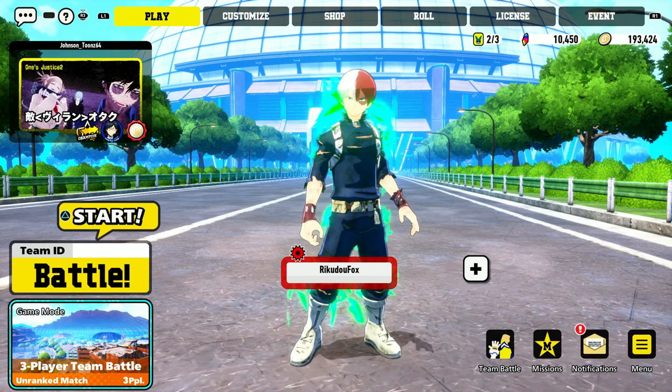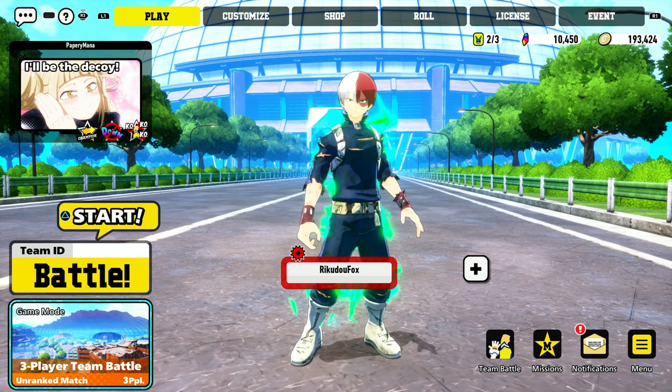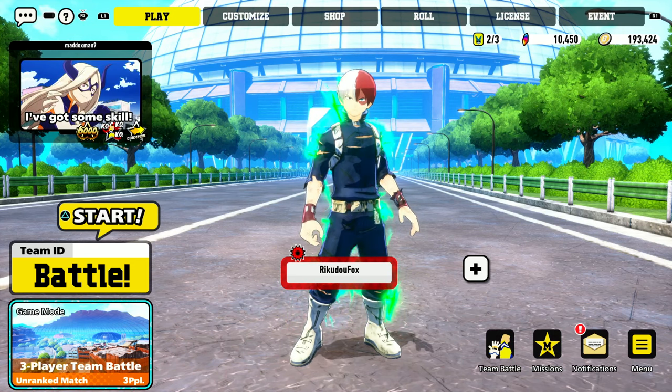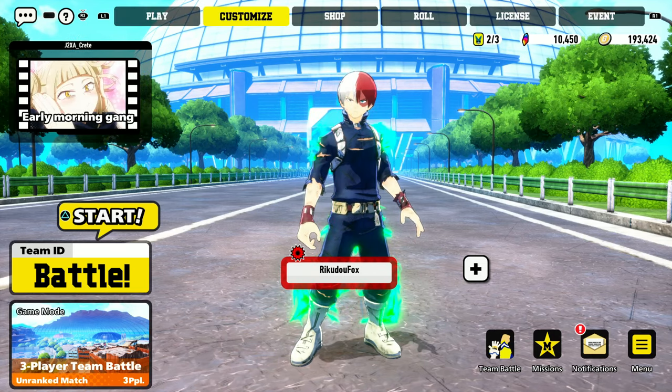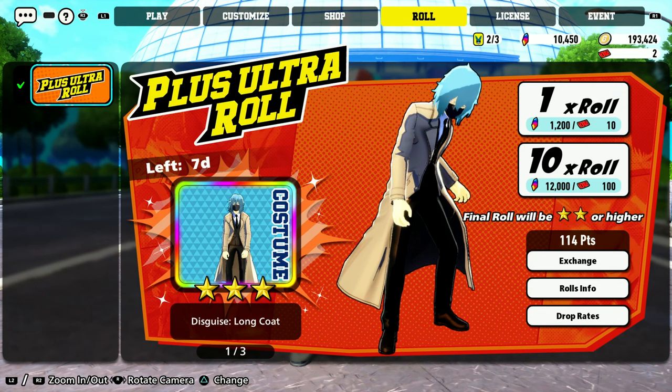All right, welcome back to the channel — we're here for some more My Hero Ultra Rumble. I unlocked a brand new aura for Todoroki: a green fiery effect which is pretty dang cool. I'm going to be showing you how to unlock some of these for some of the characters. Now to be fair, I can't really demonstrate it because I don't have any summon tickets.